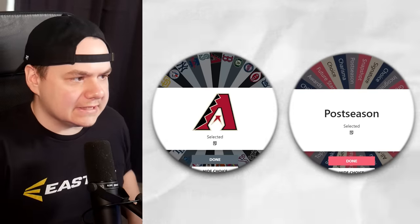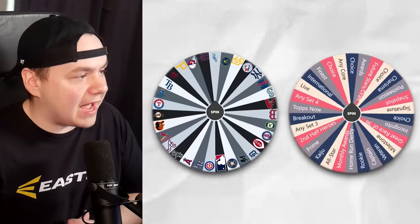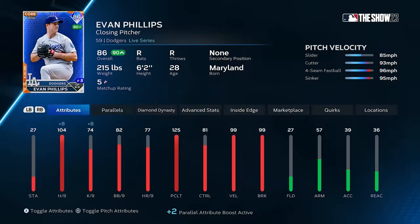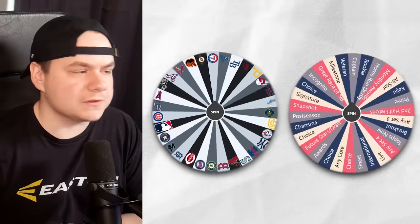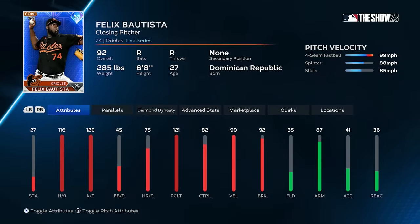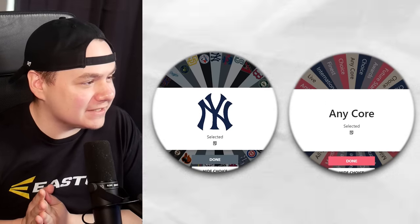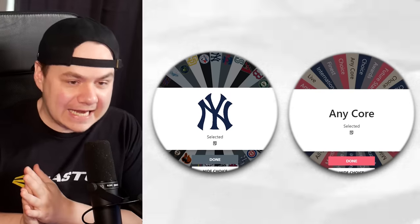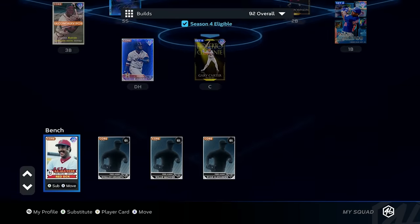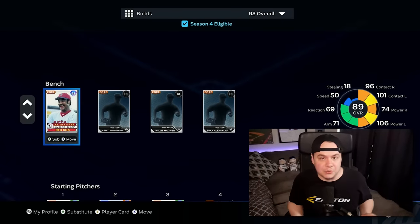Dodgers, any core card — I'll go with Evan Phillips; he's one of the better live series pitchers for the bullpen just because of the pitch mix. Orioles live series next — that's going to be Felix Bautista. It would be really clutch if I could get a nice lefty for the bullpen. Yankees, any core card — never mind, I'm adding to the offense: 99 Jeter. I just moved Bregman out to left and put Jim Rice on the bench. Normally the bench can only be 95s and lower, so this technically still works.